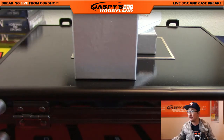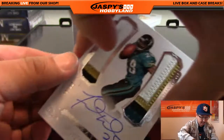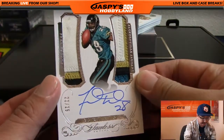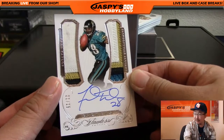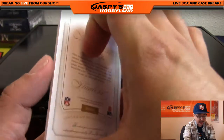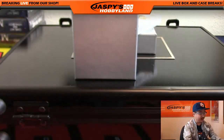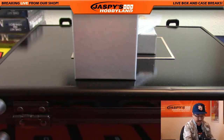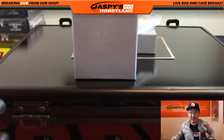Next one is 22 out of 25 — that's Fred Taylor for the Jaguars. Very nice color in that dual relic, nice on-card autograph, 22 out of 25. How nice is that? Fred Taylor going out to Peter Souza. There you go, Pete.